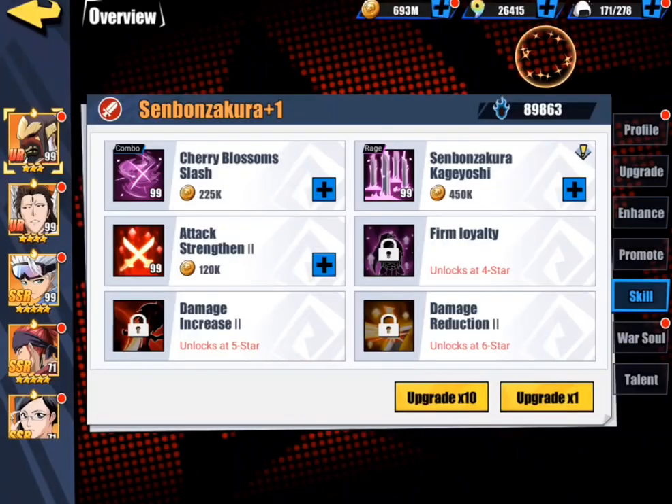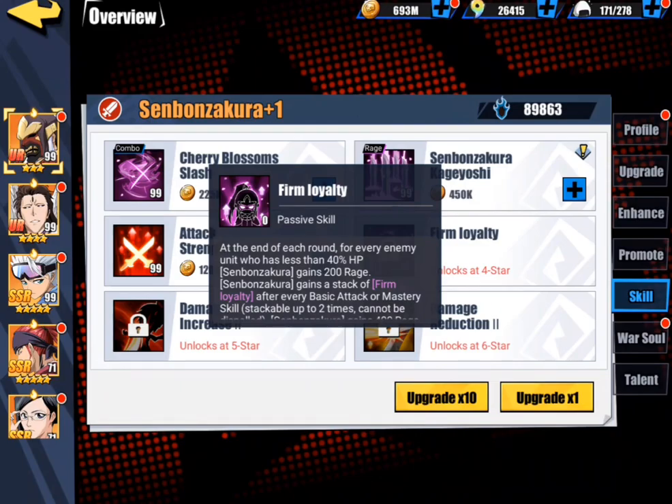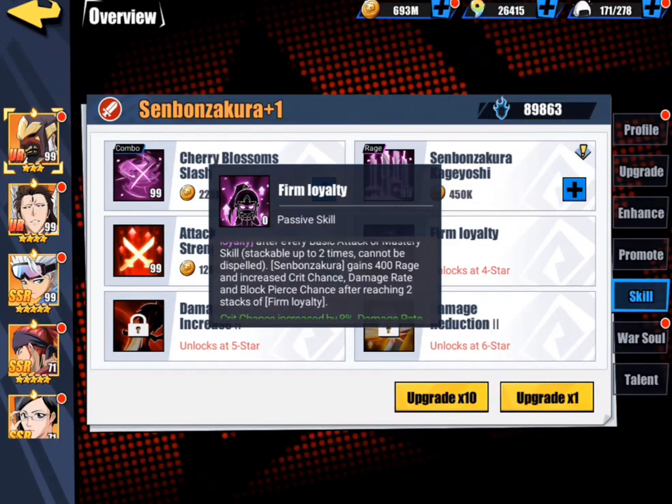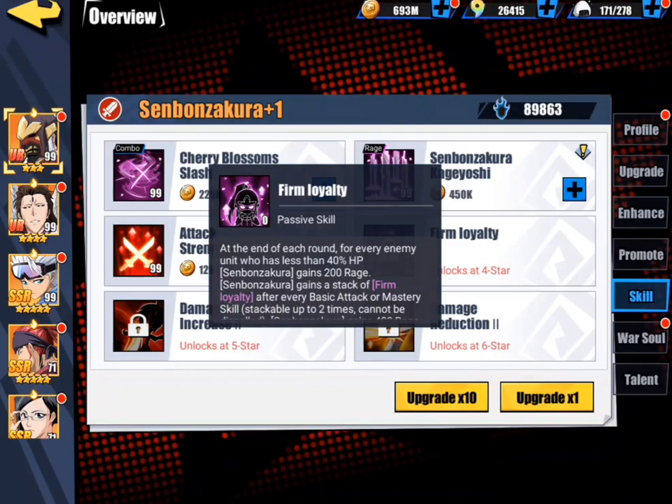Let's go ahead and check out his passive. At the end of each round, for every enemy unit who has less than 40% HP and gains 200 rage, Senbonzakura gains a stack of firm loyalty. After every basic attack or mastery skill, stacks up two times — cannot be dispelled. Senbonzakura gains 400 rage and increased crit chance, damage rate, and block pierce chance after reaching two stacks. As I was saying, he is really, really good at generating rage for himself. He can generate rage after he rages and gets his kit going, then he turns into a pretty good damaging unit — but not great, just good.